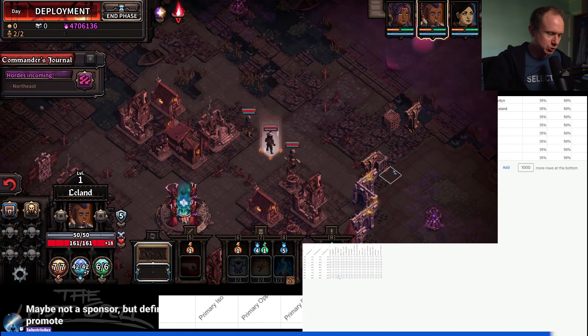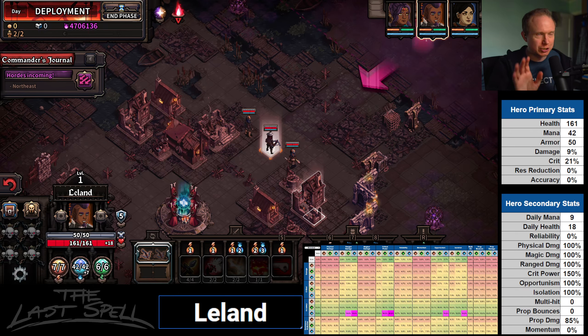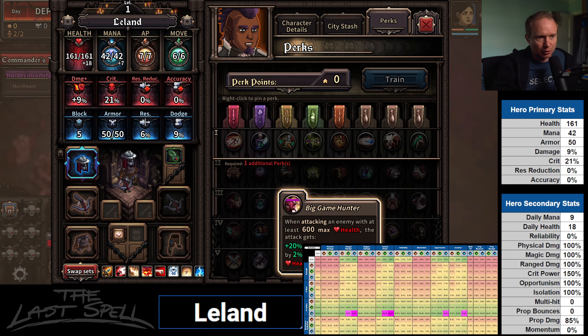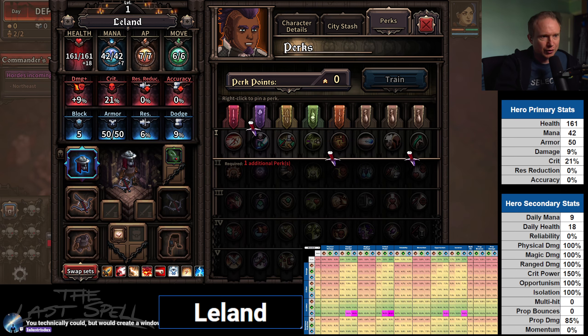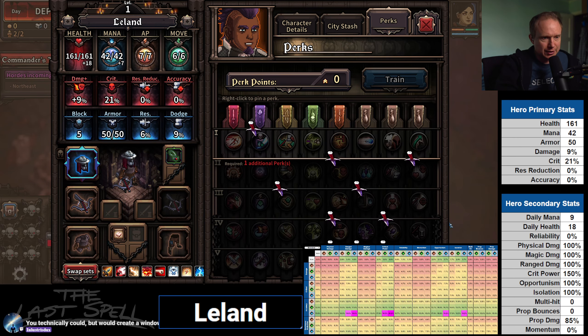Let's get Leland copied and pasted and liked. Now we're ready to go. For Leland, I think we're just going crit. The fact that they're already at 21% crit is kind of insane. We love to see it. For now, maybe I'll go Harvester, then Runic Gift, Longer Arms, Flexibility, Crit Master, Legendary Assassin, and Don't Panic. This is going to be a standard multi-hit build.